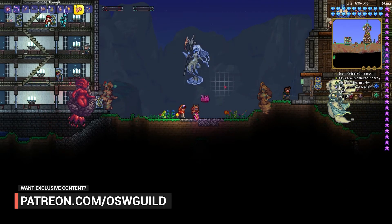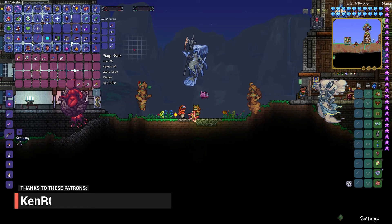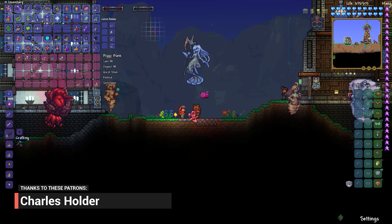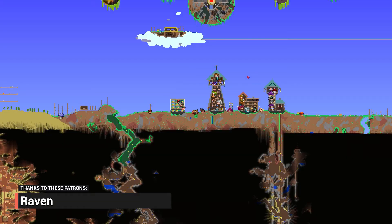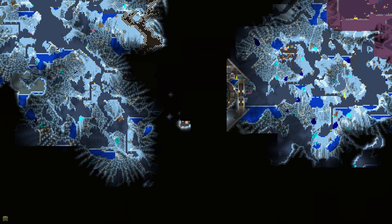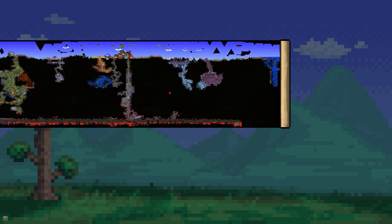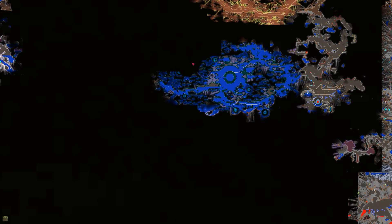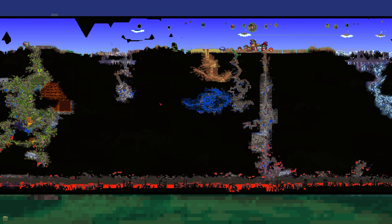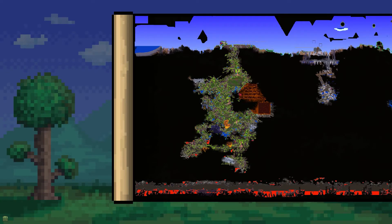I'm so happy with this series because you guys keep showing up and giving some pretty major tips. The first one I got is that the labs, when you kill certain bosses, have special stuff in them. There's a lab in each biome - this is the frost one here that we didn't fully explore, there's one in the sunken sea, and one over here, so there's like one in each biome.